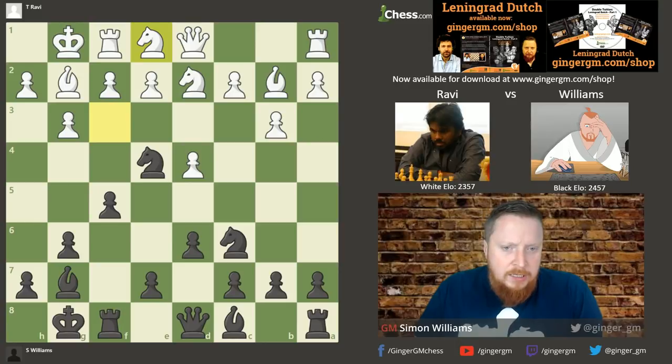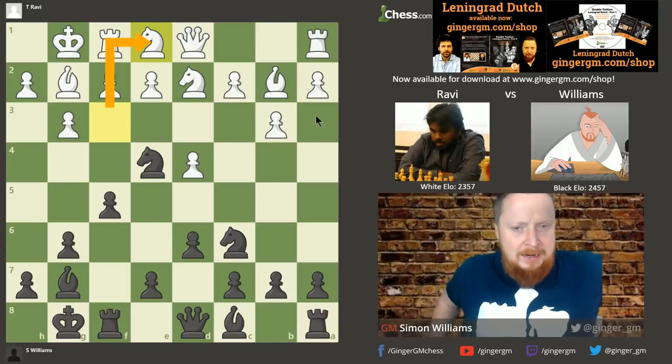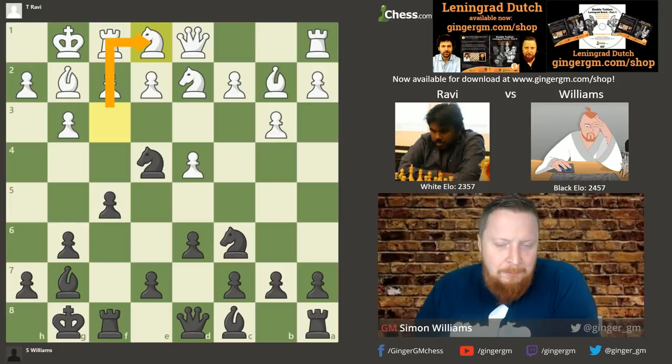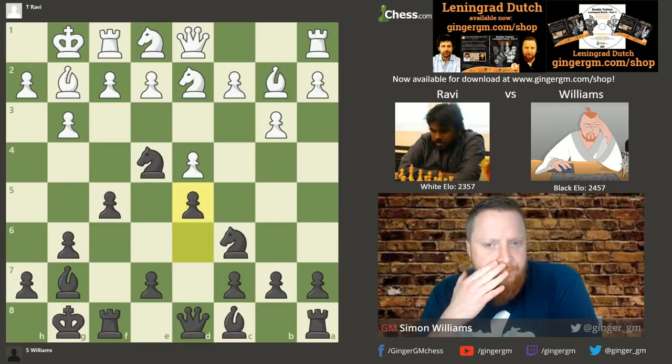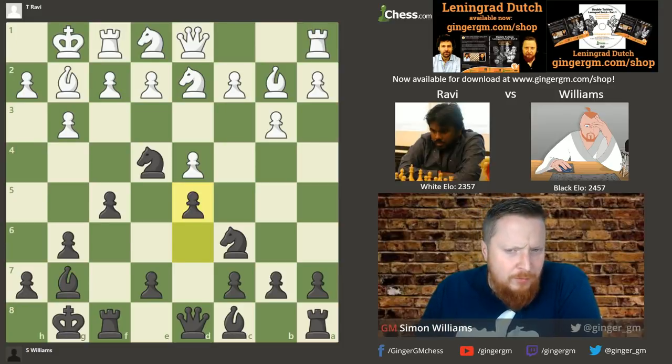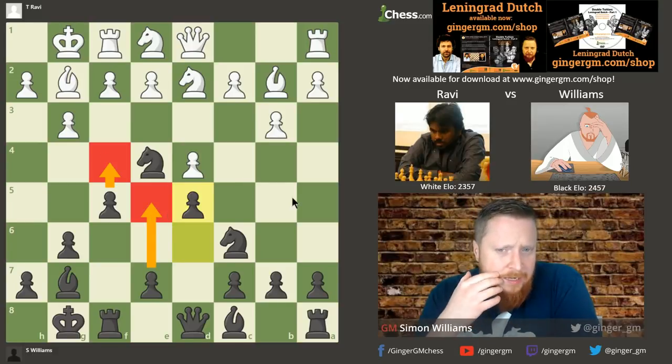My opponent played Knight e1 very quickly and confidently. Had I not watched the DVD, I may have been a little unsure of what to play here. In the DVD, Rowland gives two suggestions: Knight g5 and the move I played in this game, d5. It does look a little bit like a Stonewall, but there are a lot of differences: there's pressure against this pawn, my bishop is on a different square, and I have ideas of playing f4 as well — and also e5, which I played in the game.